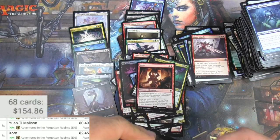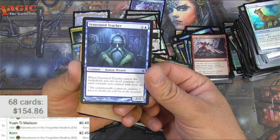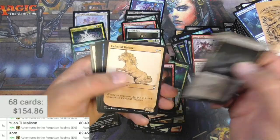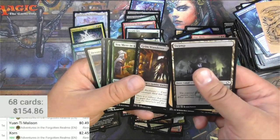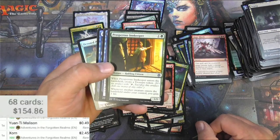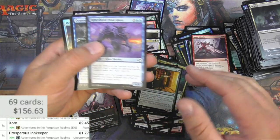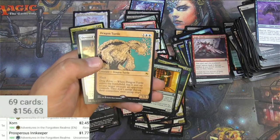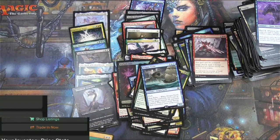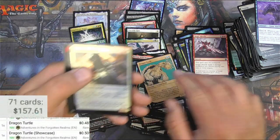Last pack. They definitely reprinted a card that cares about level counters when there are no level counters currently in standard. Got a Cloister Gargoyle, swamp, Kick in the Door, Prosperous Innkeeper — another classic from this set. It's just a pushed version of a Soul Sister basically — $1.77. Dragon Turtle and another Dragon Turtle — just what I wanted. Promo pack, regular, 48 cents. And the showcase is the same.